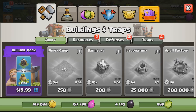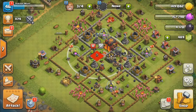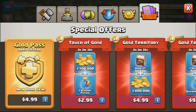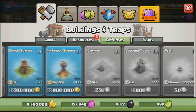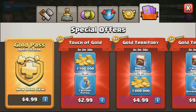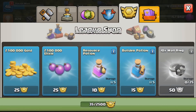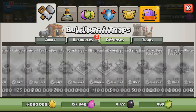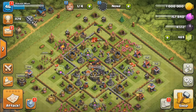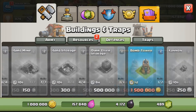I finished placing everything from the shop and I notice I have three free builders, so we are going to be using the gold rune to put down one of our infernos. For the second inferno we are going to use 25 metals to get a bit over 6 million gold to unlock it. We have 1 million gold and we only need 500,000 to unlock the bomb tower.